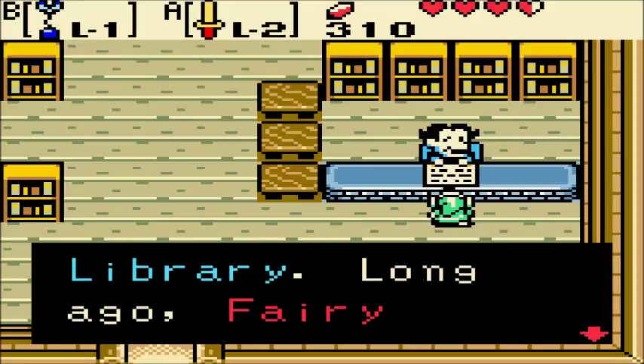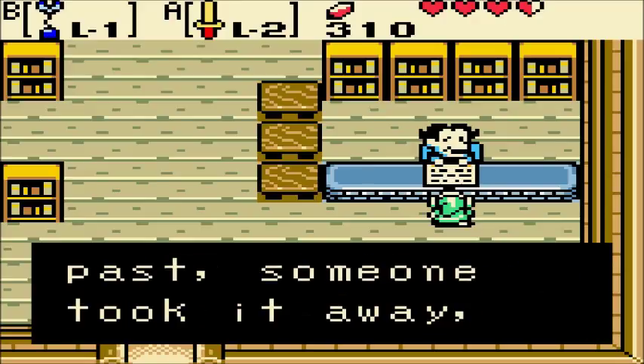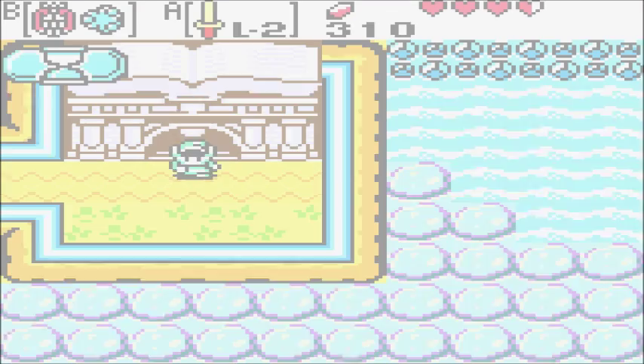Welcome, this is the Highglass Isle Library. Long ago, fairy powder was kept in this very library. However, at some point in the past, someone took it away, and now none remains. How selfish of them — I can't believe somebody would do something like that.